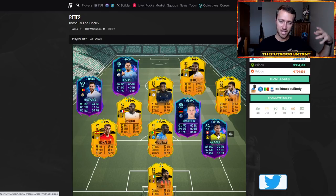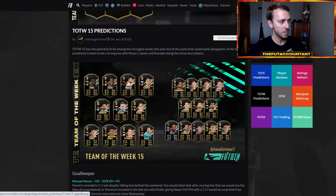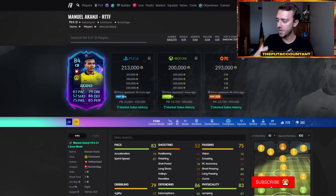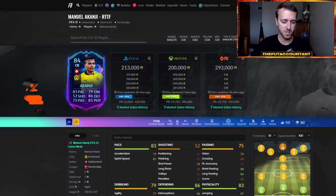Now there are some things you have to think about. Akanji is supposedly getting an inform this week — he was in some Team of the Week predictions. The road to the finals version is 84-rated, which is higher, but you have to keep that in mind when fluctuation trading. The things that can really impact price on a fluctuation trade would be impending promos, rewards possibly making cards go up, and knowing if a live item card has an upgrade coming — that's going to make it trend upwards. Knowing the general direction of the market is helpful when fluctuation trading.